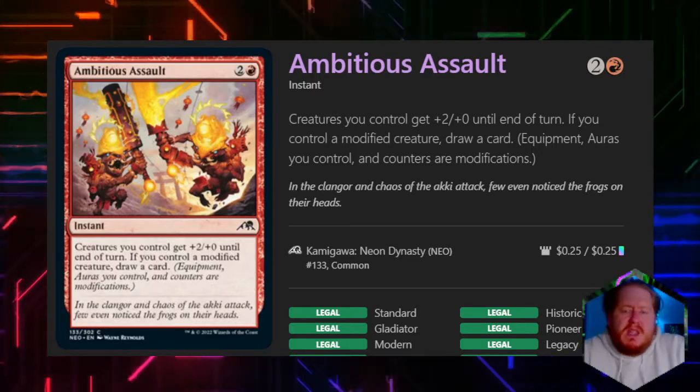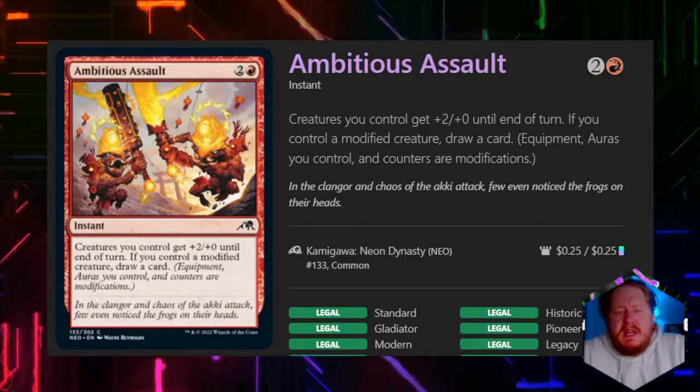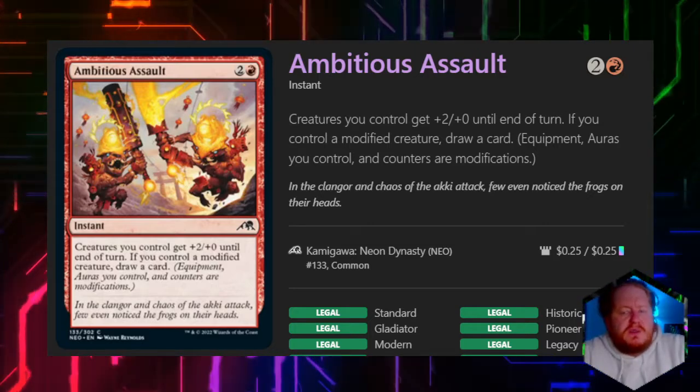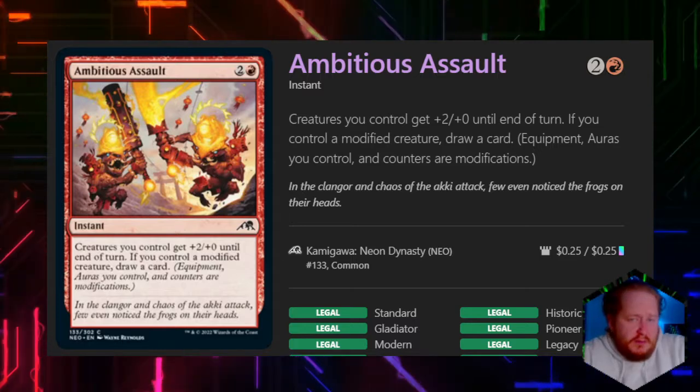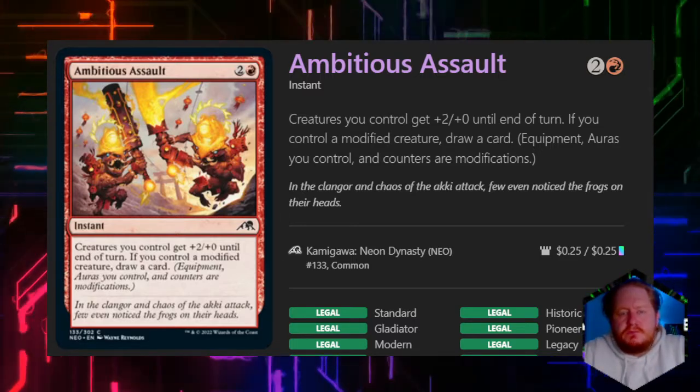Ambitious Assault — it's going to pump all of our creatures, which is pretty good for a Signature Spell. It does care about modified creatures, so it's a deck you kind of want to build around, but it is something to think about. So not terrible.